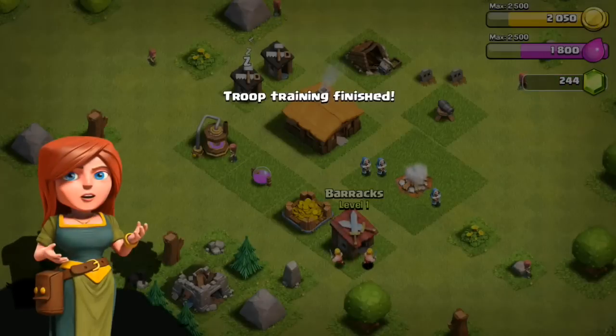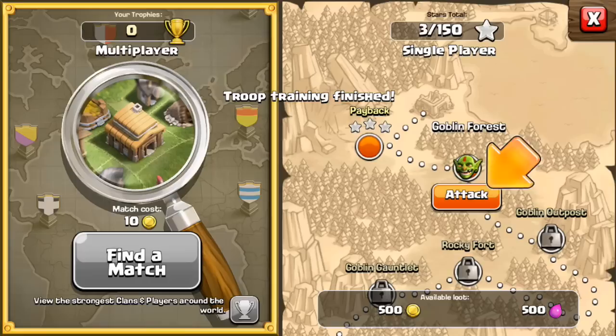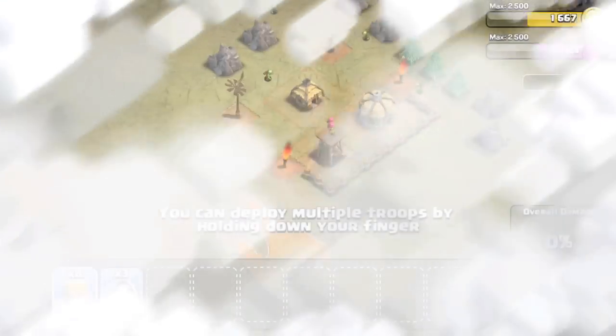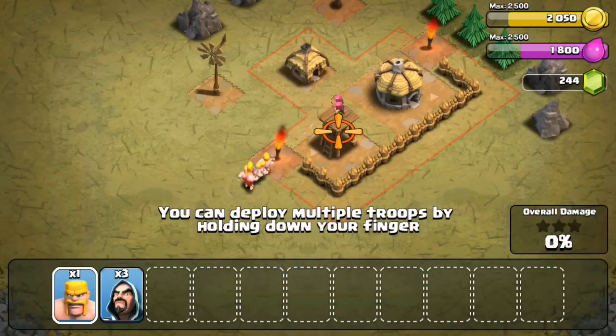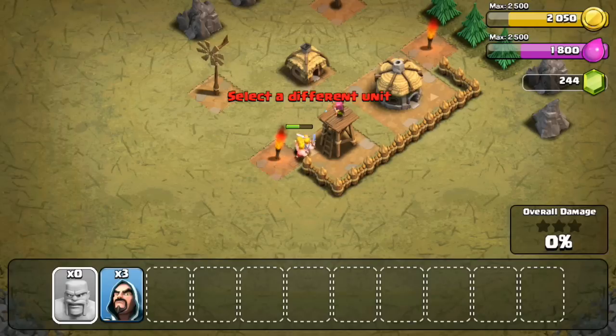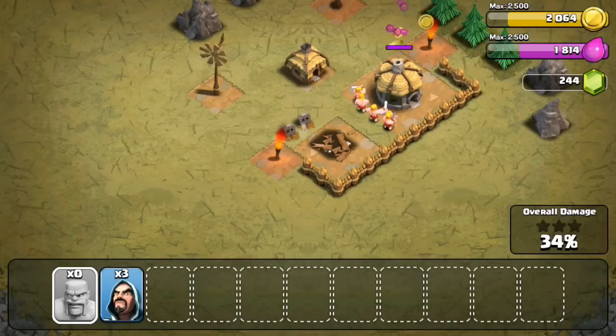I'm gonna train some troops. Now we're gonna have to attack Goblin Forest. I'm just gonna use my barbarians to save my wizards, and make them go for that archer tower right there — call it a wizard tower. Yeah, so going for that.